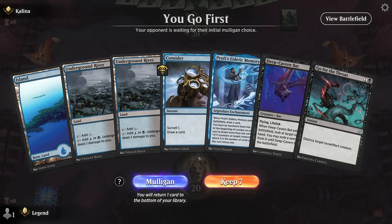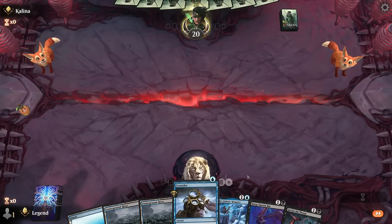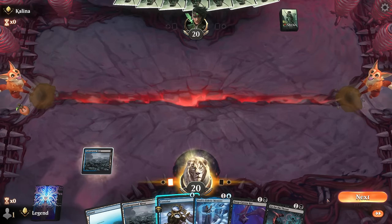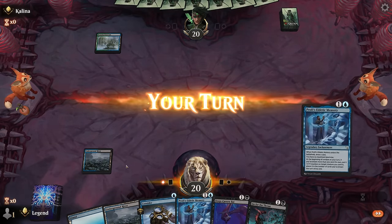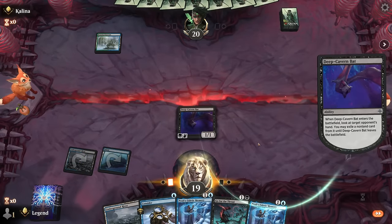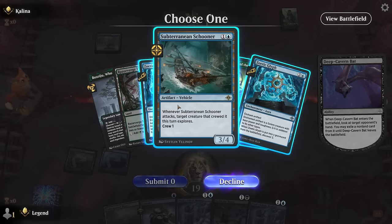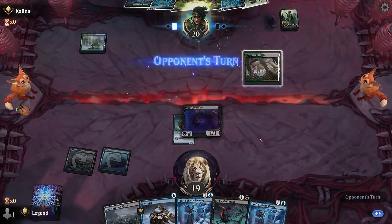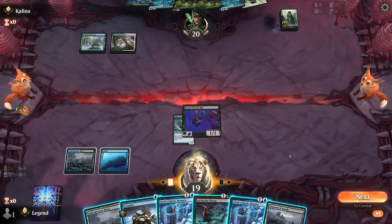We're on the play — I'm not gonna say no to a hand that features Eidetic Memory. Good mix of interaction here. Might want to hang on to Consider until after we play the Memory, so I can go turn two Bat, turn three Memory plus Consider. Opponent is blue-green — maybe an Artifact deck. Double Zoetic Glyph, Schooner, double Sentinel. I'll just take their only two-mana play to slow them down, but they do have a powerful hand if they can deploy it. They also have a Boseiju to blow up my enchantment, although we do have a backup.